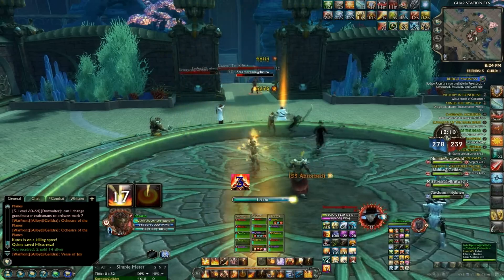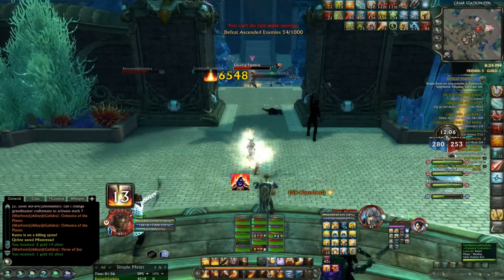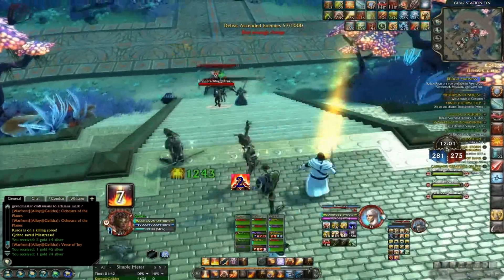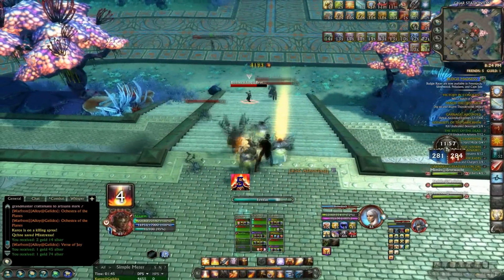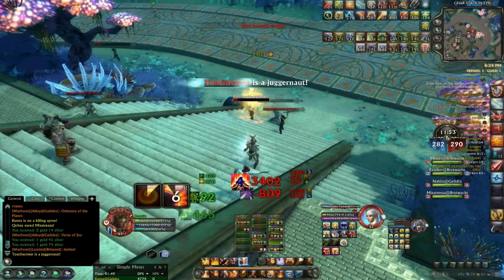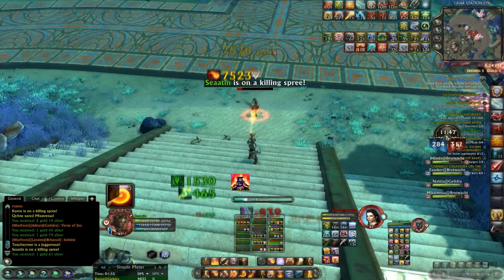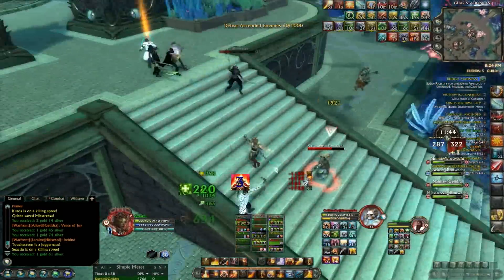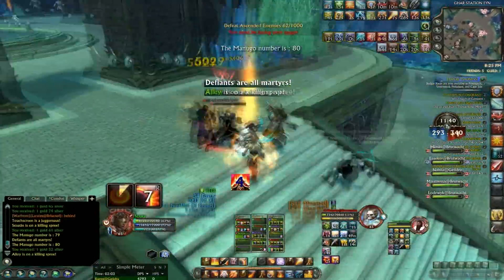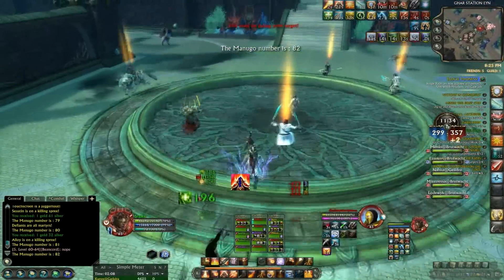For more PvP-focused players, Nightmare Tide has introduced two new Warfronts. The first is Gas Station N, where the goal is to not only capture but also hold dark runic vessels, which will deal increasing damage to whoever is holding them. Holding these rune vessels will grant that person's team points, and the first team to a thousand points wins. The second Warfront is called the Assault on the Bronze Tomb, where your team is challenged with either looting or trying to protect the ancient mysteries deep within the heart of the Bronze Tomb.